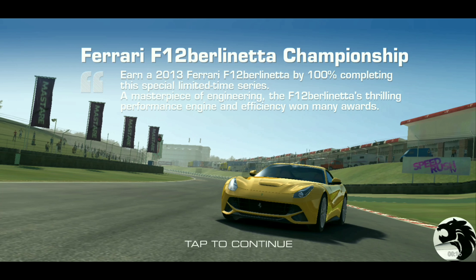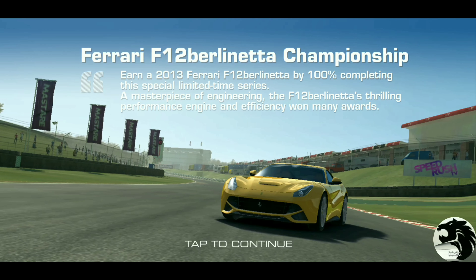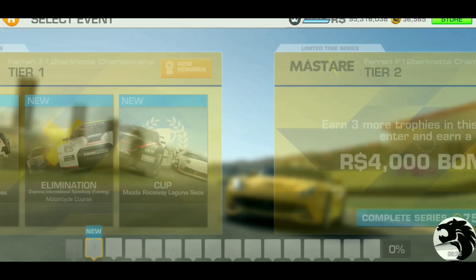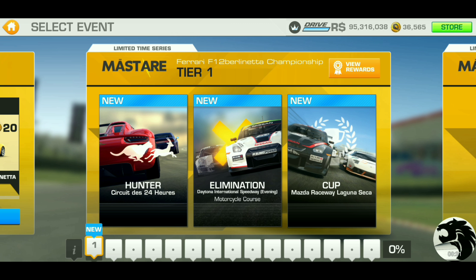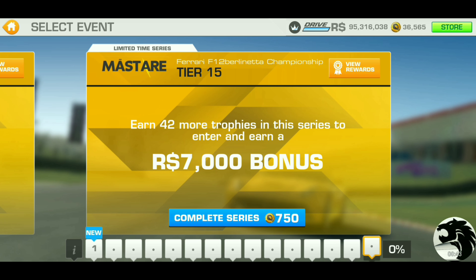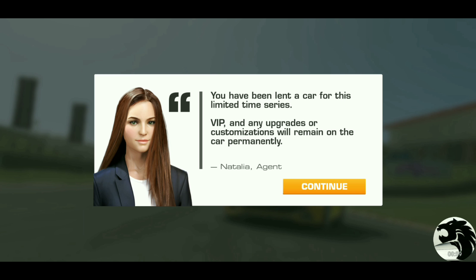It's gonna be a seven day limited time series and it is April 29th Sunday here in the US. So that means next Friday or Saturday or Sunday is most likely when this event expires. Here's the breakdown of the rewards — 50 total gold, and as usual, it's a 15 tier event, so that's 45 races that we'll have to win gold trophies from.